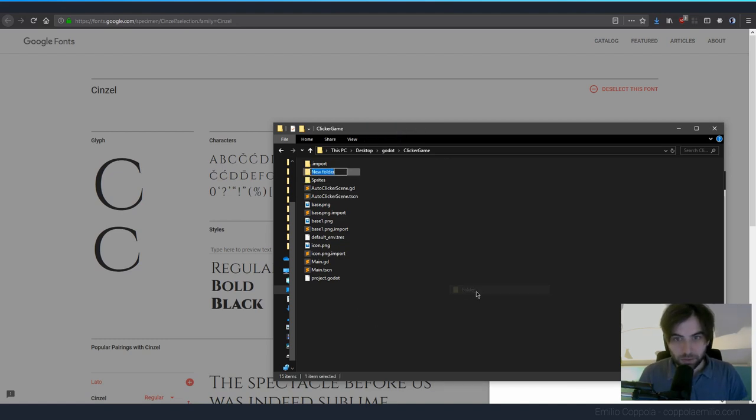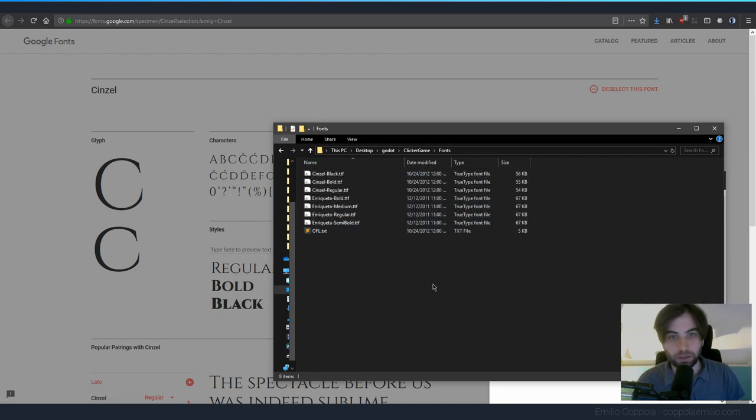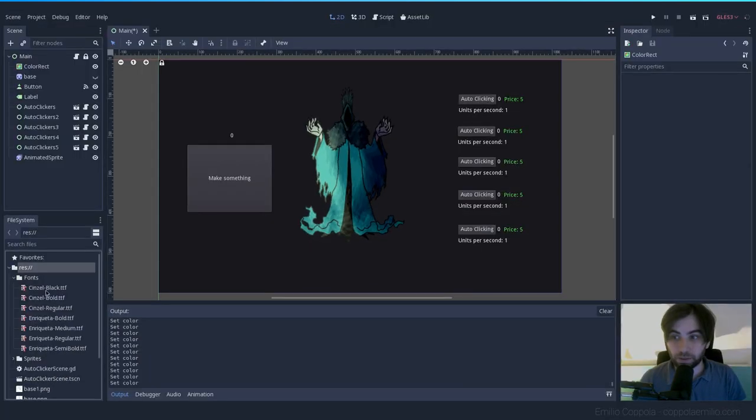I'll create a new folder called 'fonts' and paste them inside there so I have all the fonts I want. Let's open Godot again and we should have them there in the fonts folder.